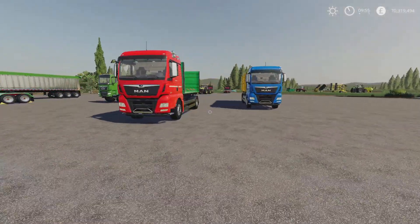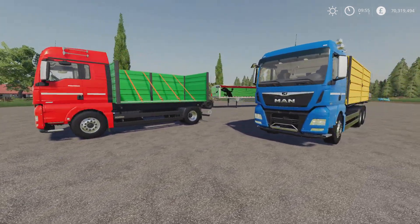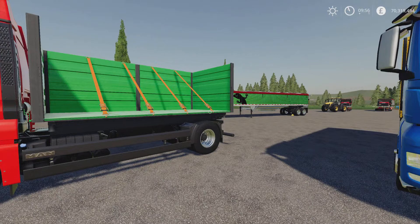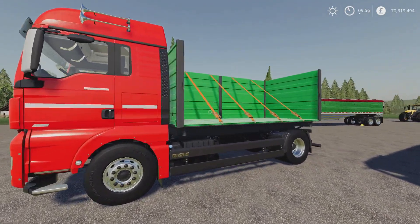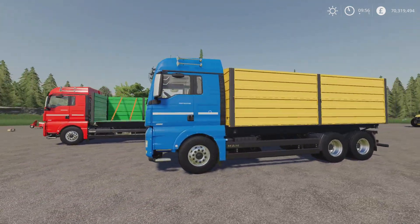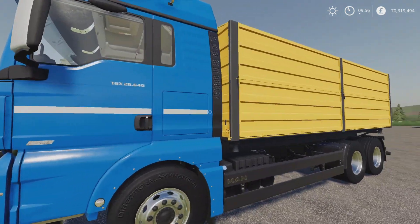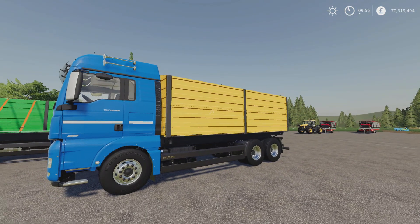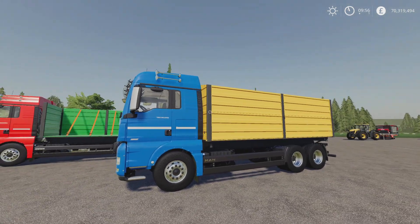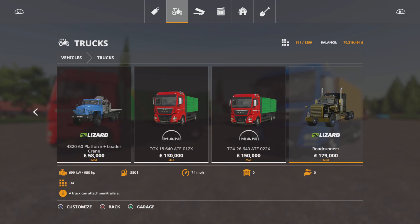Next up, the MAN TGX ATF Pack by Tarczi007 — 26.55 megabytes download, 33 slots each on console. You get the lorry with the standard back at 21,600 liters, or you can have it as a bail loading trailer on either side, or a slightly longer version at around 27,700 liters. The longer version can also have it as a container or bail loading left or right. There's not much else done to it considering the high megabyte download, and not a lot of options either.